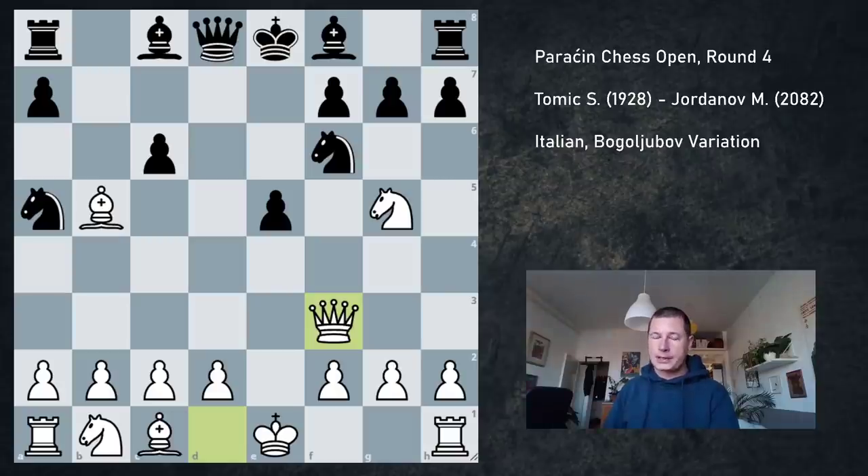Arguably it's worse than Bd3, and it's also worse than Be2, but practically speaking it's way more complicated to play than either of those two moves. As opposed to Be2, white has a more aggressive setup and does not defend as in Be2 lines. And as opposed to Bd3, white goes for aggressive play instead of conceding to a positional weakness with doubled pawns on the d-file.